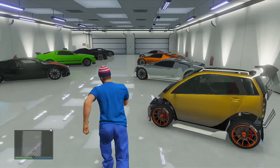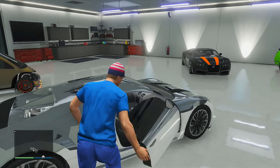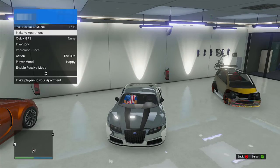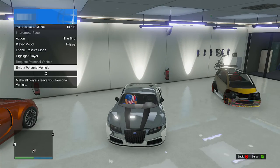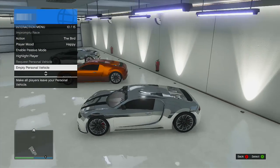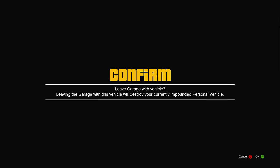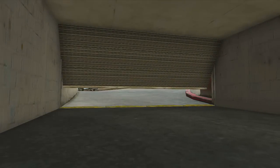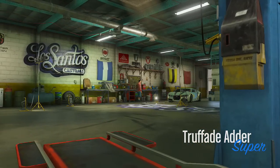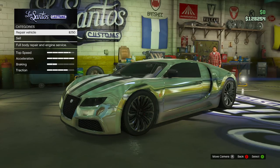Bear in mind, your friend is still frozen at this point. To unfreeze your friend, get back inside the original vehicle, then bring up the interaction menu and select the 'Empty Personal Vehicle' option. This will remove your friend from your car, and on his screen he should now be inside his garage. You can now proceed to sell the vehicle you're currently in — press A on the alert screen when you drive out of your garage, take it to Los Santos Customs, and sell the vehicle at full price.